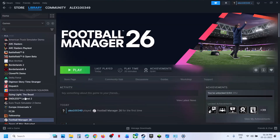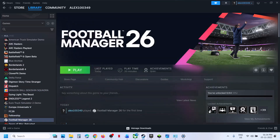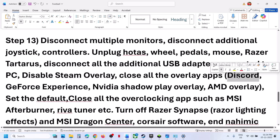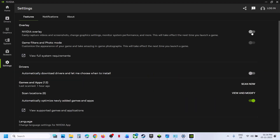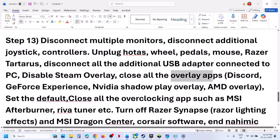Disable Steam overlay: go to Steam, right click on the game, select Properties, and turn off the option which says Enable the Steam Overlay While in Game. If you have any other overlay application like Discord running, go to Discord settings and turn off overlay. If you have the Nvidia app running, go to Nvidia app settings and turn off the Nvidia overlay. Close all overlay applications.